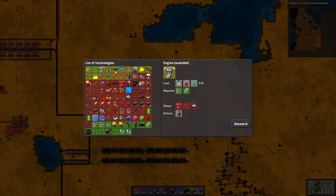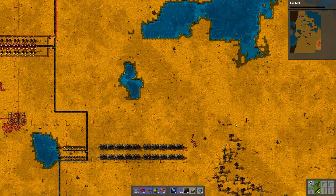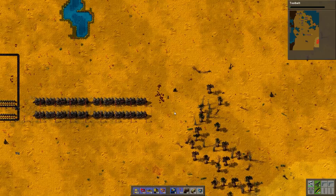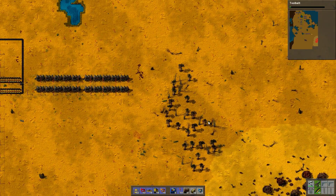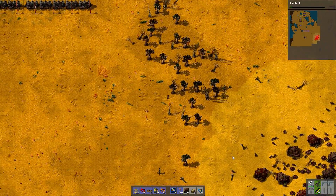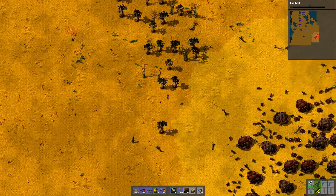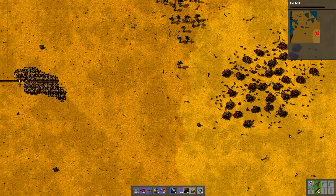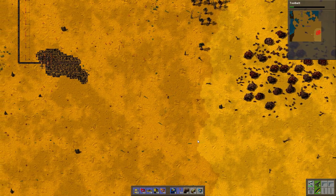Good choice. Tool belt is good. Let's just take a look at all the scary bugs. Fortunately we're playing on peace mode so I don't have to care about it. This is some nasty bugs — that is nasty, horrible. I need to kill them just because they look ugly. That's a legitimate reason to kill them.